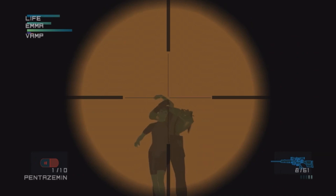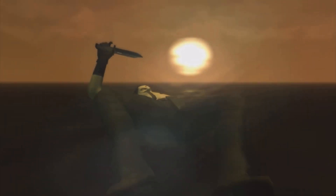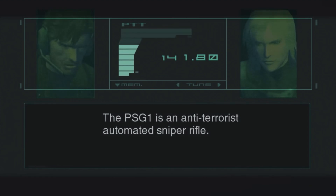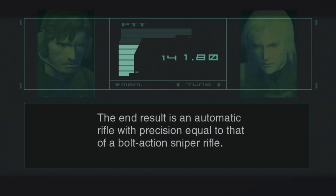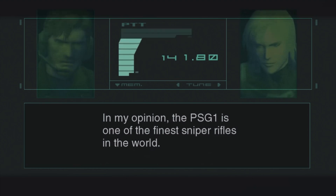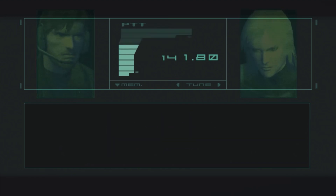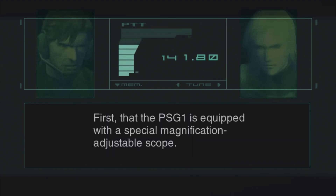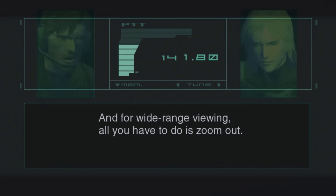Metal Gear Solid 2 is special because this time around we get to call the man himself to tell us about these two rifles. "The PSG-1 is an anti-terrorist automated sniper rifle. It features roller-locked action which allows a full, free-floating barrel. The end result is an automatic rifle with precision equal to that of a bolt-action sniper rifle. The rifle has a 5-round group capacity of 50 millimeters at a range of approximately 270 meters. In my opinion, the PSG-1 is one of the finest sniper rifles in the world. Although you've probably fired a few rounds in VR training, there are a few differences in handling the rifle you should be aware of. The PSG-1 is equipped with a special magnification adjustable scope. For precision shooting, it allows you to zoom in on your target, and for wide range viewing, all you have to do is zoom out."